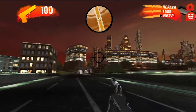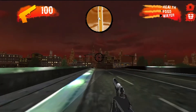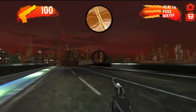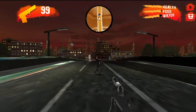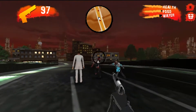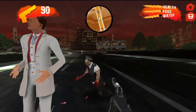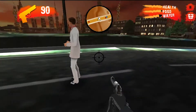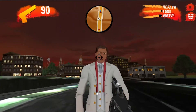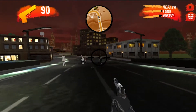We spawned in a different spot than previously. What we have here is health meters, food meters, and water meters, all there in the top right corner. I'm already seeing a little bit more variety in the zombie types. Got a survivor here — let's bring this gentleman on home. Oh, there's a couple more of them.